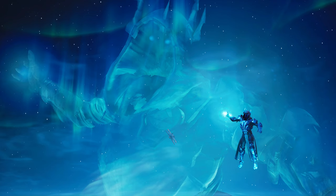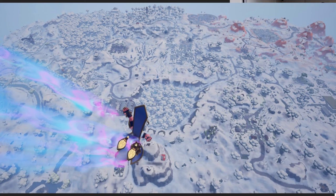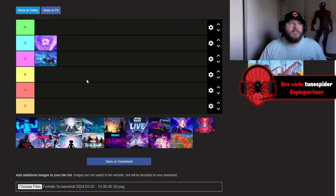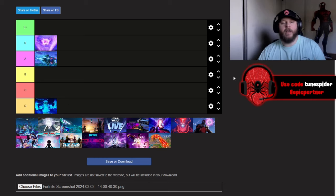The Chapter 1 Season 7 event was the Ice Storm. Basically the Ice King projected himself and caused a huge storm, covering snow all over the map. It wasn't that cool, to be honest — it was kind of a letdown compared to the other events we just had. It was a bummer because Season 7 is like my all-time favorite season, but I've got to put it where it belongs, and that's D tier.